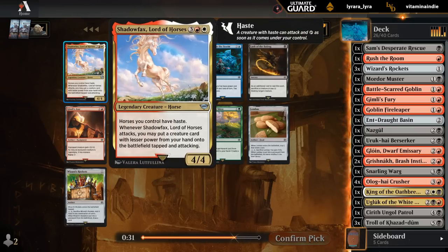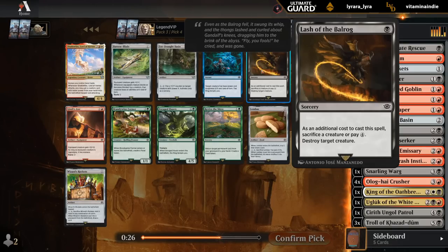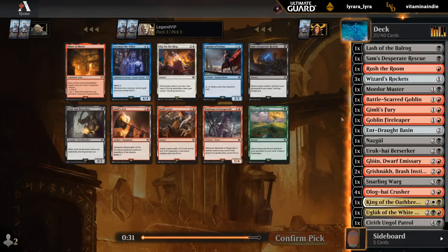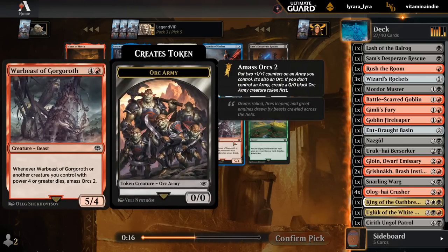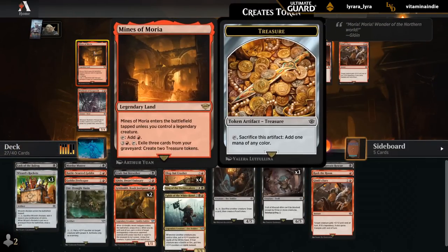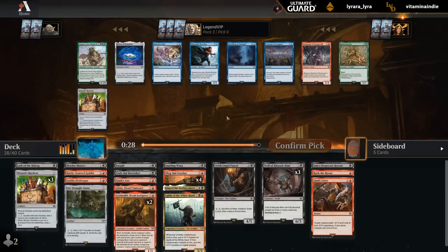Shadowfax could be a fun splash card, versus Lash of the Balrog which is pretty effective removal — does require us to sacrifice, which may or may not be easy to accomplish. The problem with Shadowfax is that it cannot put Crusher into play as it has 4 power. And if we already play a 4-4, our opponent is going to set up their blockers to hold it off, so playing a hasty 4-4 while good may not necessarily have the best time attacking. Mines of Moria could be nice upside to make some treasure. Otherwise I kind of like Gimli's Axe to put on our Trampling Crusher late game, as opposed to taking a Warbeast.